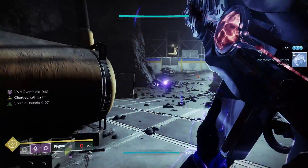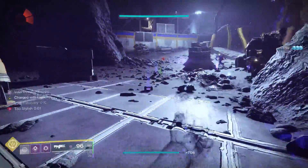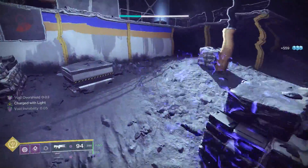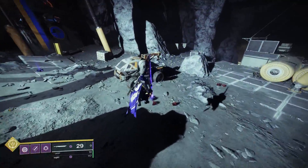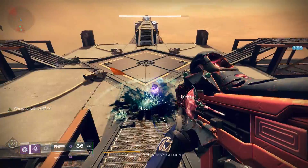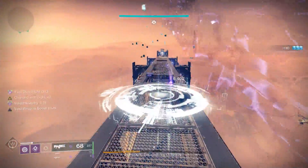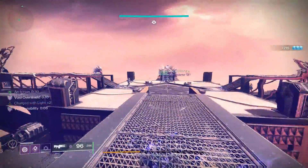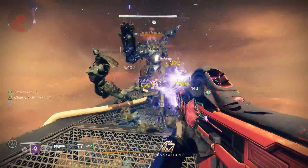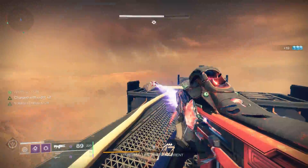So what I do is run with Witherhoard and on top of all the overshields you're going to get, you're going to get an absolute crap load of heavy dropping. You're never ever going to run out of ammo for your trace rifle, and on top of that you're obviously going to get ammo for your Witherhoard as well. Running two specials with Lead from Gold is absolutely crazy, and this trace rifle with Repulsor Brace is absolutely insane — so handy.